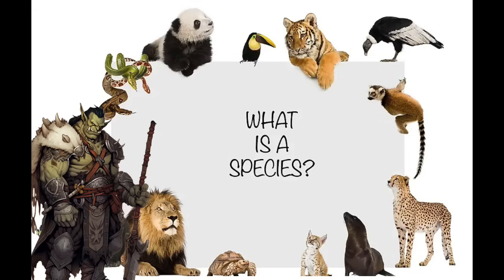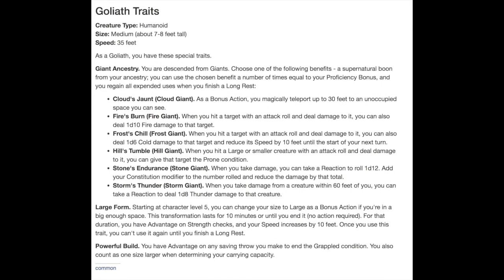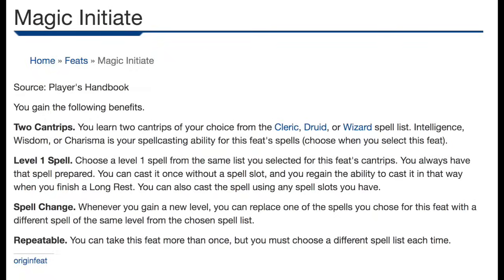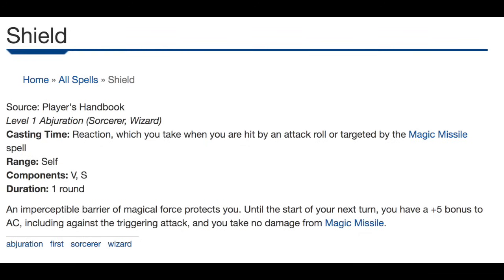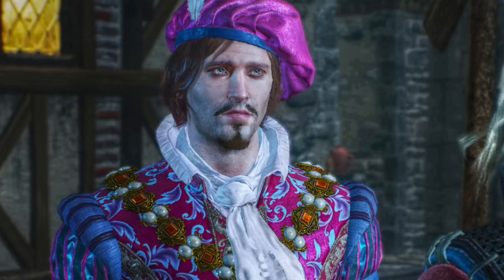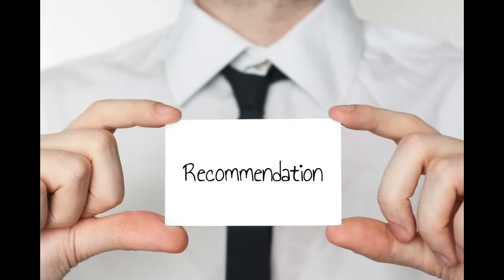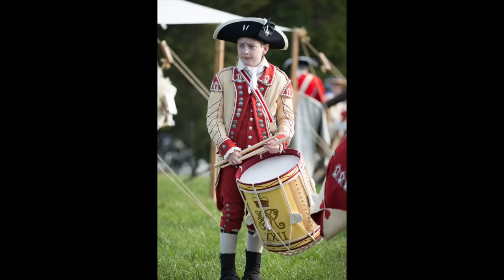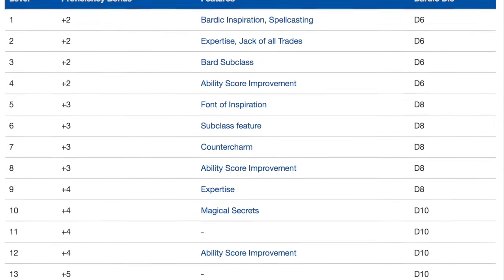Level 1. For your species, you can go almost anything. I think you should take something with a little more speed, so go Goliath — Goliath also has a little extra damage you can use, though I'm not calculating that for this build. If you don't go Goliath, probably go Gnome; those advantages on saving throws are probably the best feature of any species. For background, it doesn't matter, but we need Magic Initiate because we need to take Shield. The Shield spell is one of the best spells in the game and we won't get it otherwise. For stats, we're going 8, 14, 15, 8, 10, 15 with a +1 to Constitution and +2 to Charisma. For our level 1 class, we're going Bard.